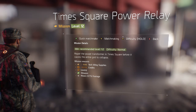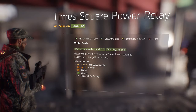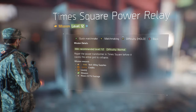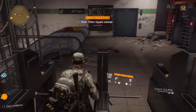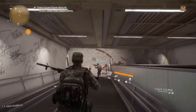Welcome back everyone, it's heffenhusa57 here. We are back on The Division and today running through another mission — the Times Square Power Relay mission. This is a tech wing mission and it's a level 12 mission. We're running through it on normal and I'm joined by Eclipse, so we'll see how tough this mission is going to be in comparison.